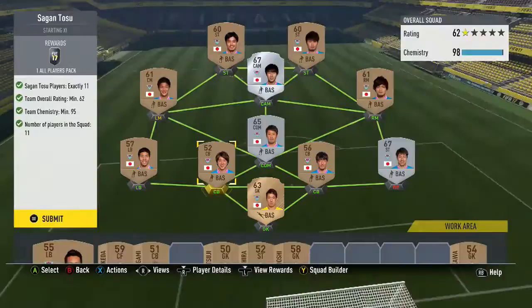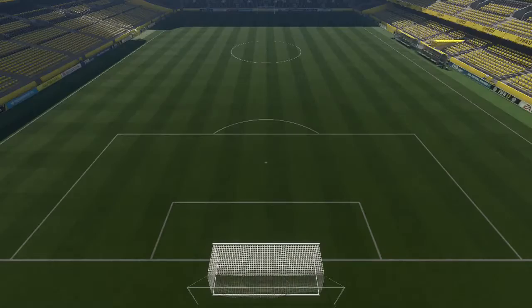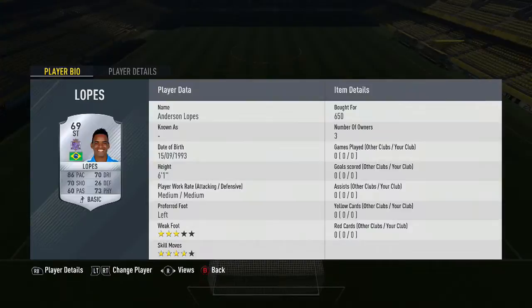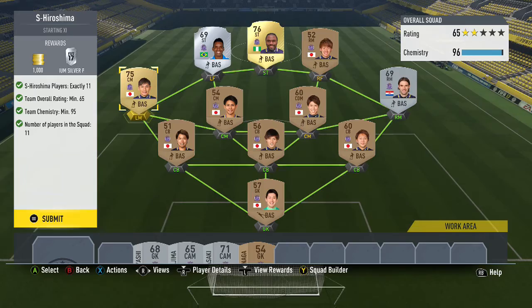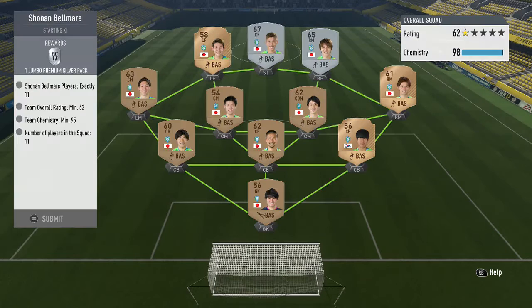We're on to the next one — we've actually got a gold player here only because he was very cheap, bought him for 1,000. The other one I bought was 650, and another for 900, and the rest is pretty easy. This team is I think the second highest-rated one. I think there's a 67-rated team with about six silvers in it coming up soon.